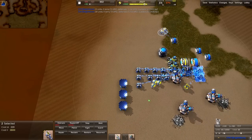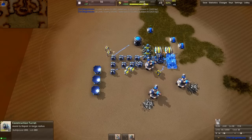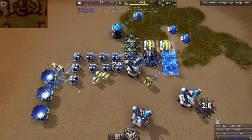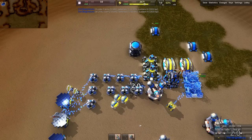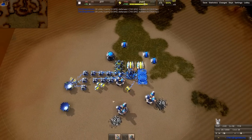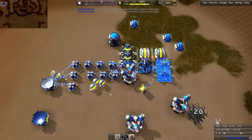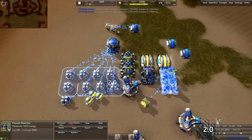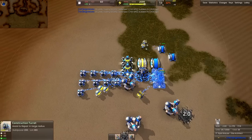To fund this, the first thing we're going to sacrifice is these advanced solar panels, which we no longer need. The next thing we're going to sacrifice is the metal storage, because we don't really need that either. You can see we're already about a little under halfway. Eat that up and put it all into here — we want to put as much metal into this thing as possible.